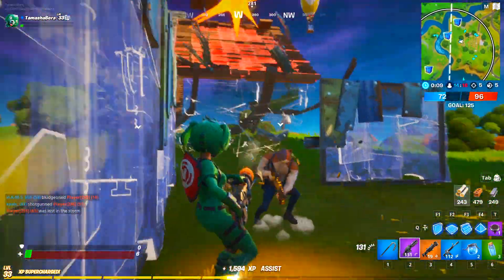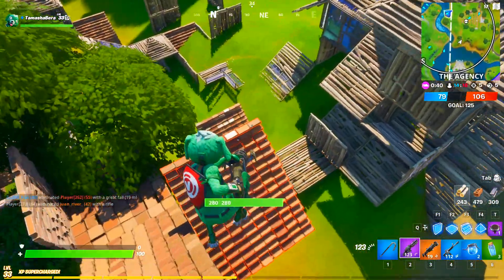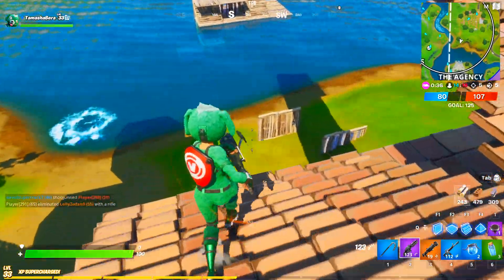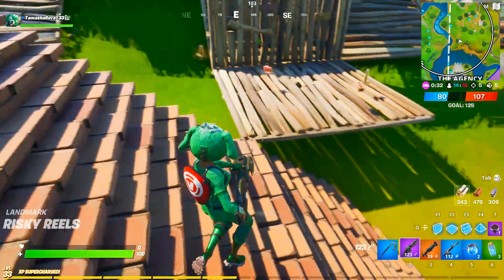If you can't find the minigun in one single game, make sure you are landing far and not inside the circle. If you land far, the chances of finding a minigun are going to be higher than for players who are trying to land inside the circle.